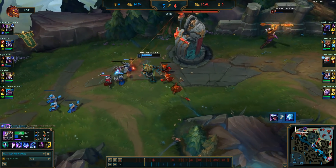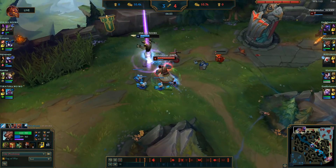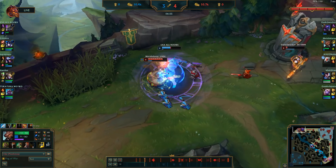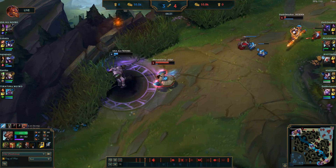Jax is getting pushed in, so here comes Udyr to get this Nasus. Look at this movement — just taking one step between every attack, staying in range for that Aftershock proc to hit the Nasus, and cutting off Nasus' route as he's trying to run away.